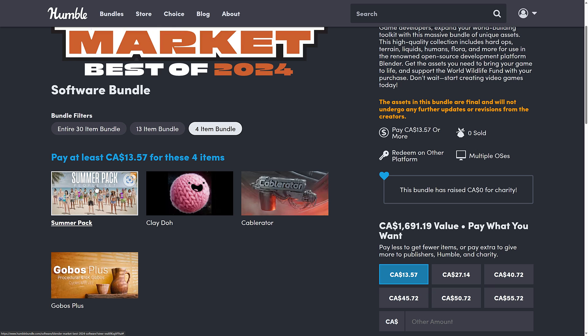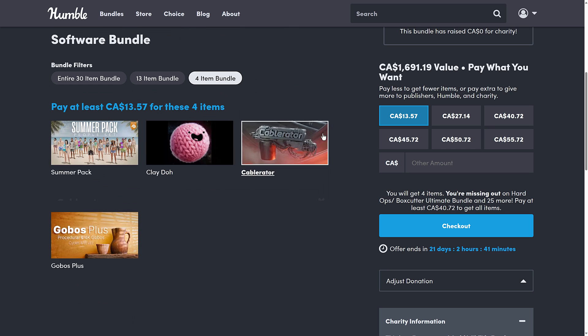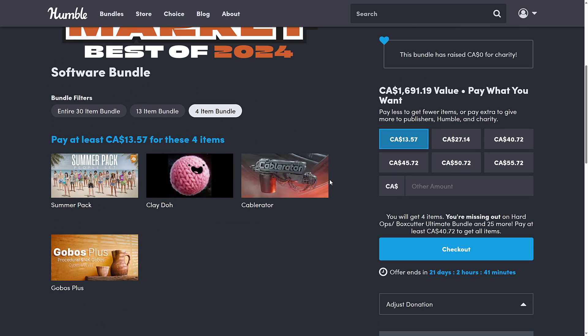At the $10 tier, you're getting the Summer Pack People Set, Clay-Doh, Cableator, and Gobbles Plus. By the way, for any of these you want to learn a bit more about, you can click here and generally get a video or a text description. And if you click there, it will bring you to the market page of the actual asset. So if you want to learn more about individual assets, that is how you can drill down and do so.